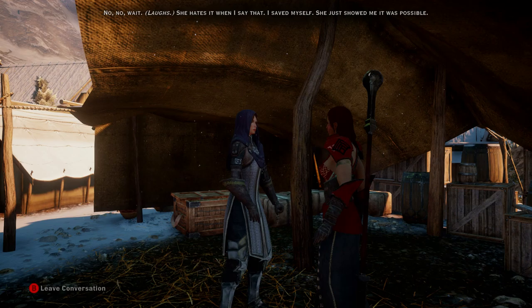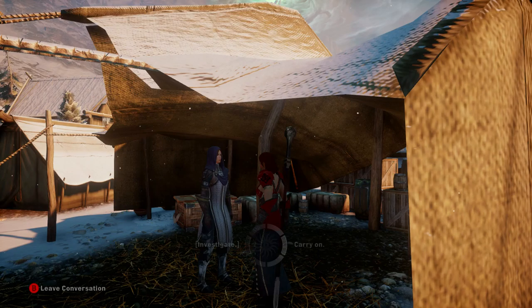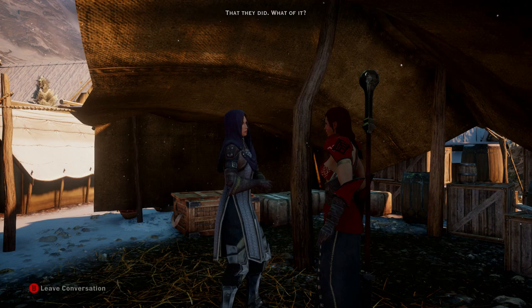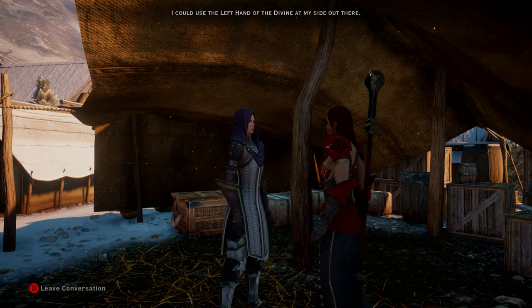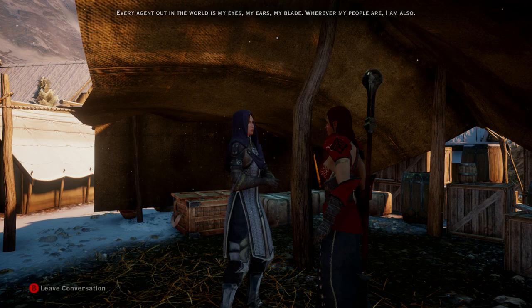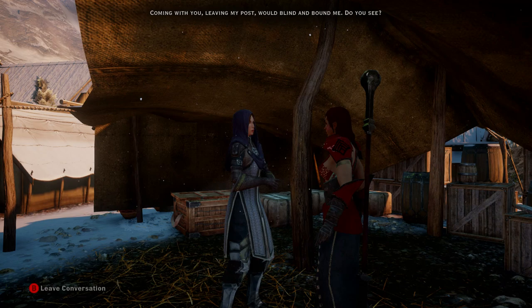We'll talk more later. Like, right now! Why didn't you join my party? I could use the left hand of the divine at my side out there. Every agent out in the world is my eyes, my ears, and my blade. Wherever my people are, I am also. Coming with you, leaving my post, would blind and bound me. Do you see? Fair.